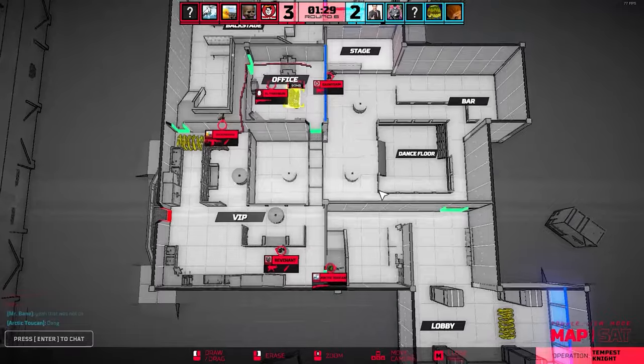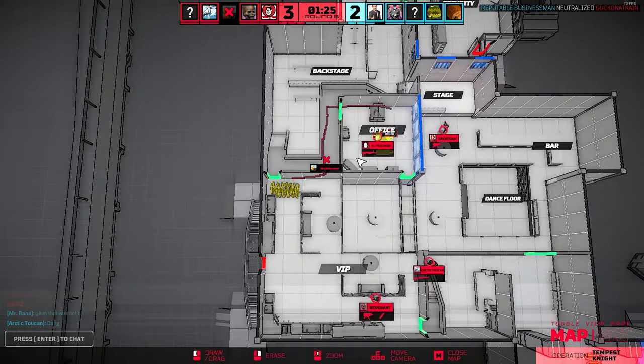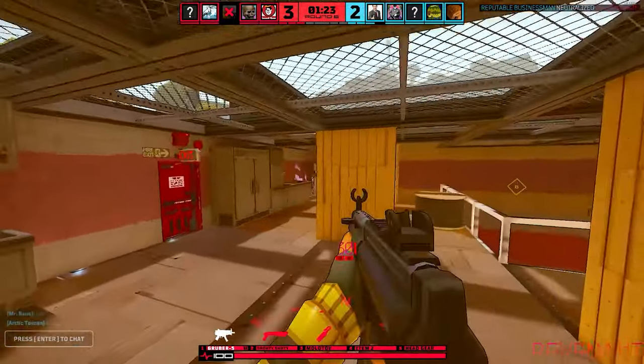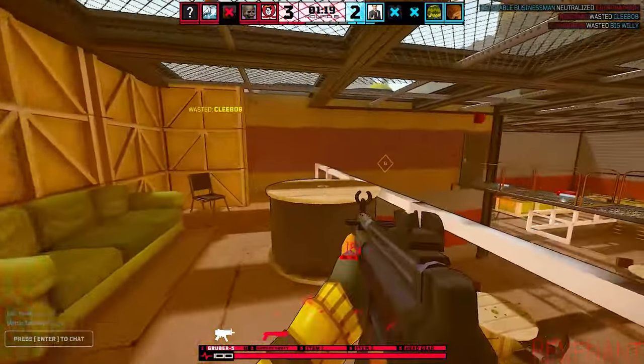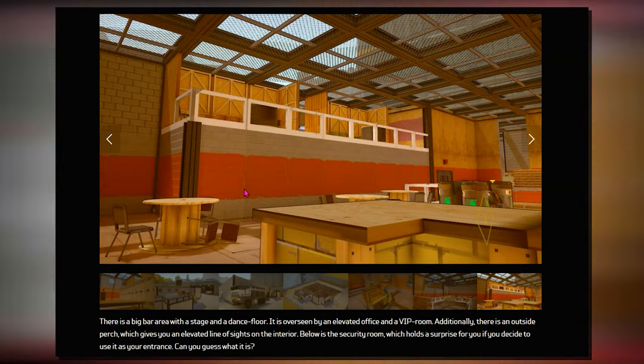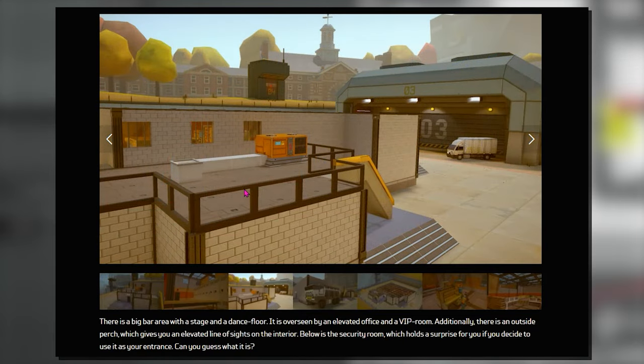This one is about Clubhouse, which was a permutation of the Killhouse tileset that never made it past some initial testing. A lot of us thought it was pretty cool and could use some tweaking to end up in the game, but it didn't. You can ignore all these comments about Clubhouse, but if you want to read more, I'll link the blog post in the description.